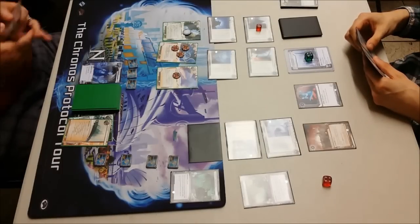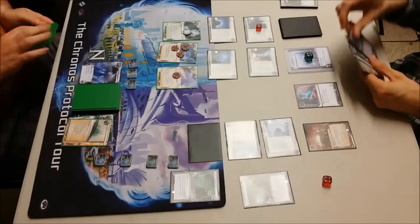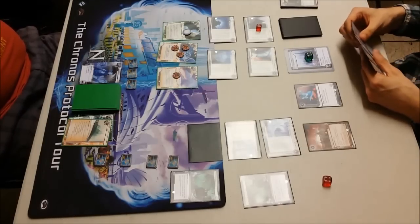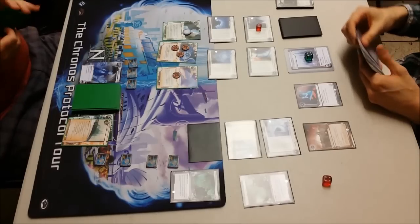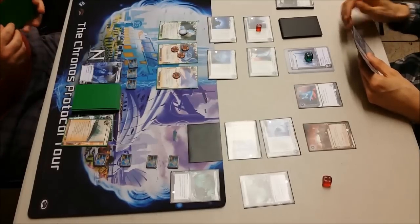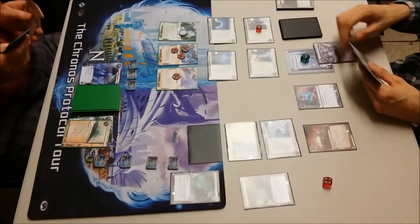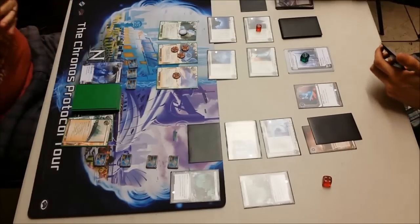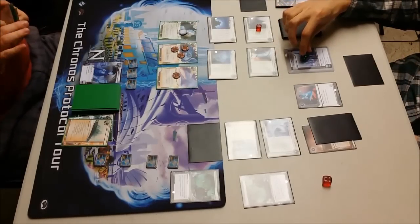That was fortunate — he's drawing up into another Priority Rec. And again if I can get that Nerve Agent built up I can do some real damage. But I'm clicking for economy when I don't really have a huge amount of economy cards in my deck. The only ones I'm really looking for are Armitage Codebusts, clicking for two rather than one. He's got to be feeling that Priority Rec is probably safer in the remote than in hand, but he's not that flush with cash — only on four credits.